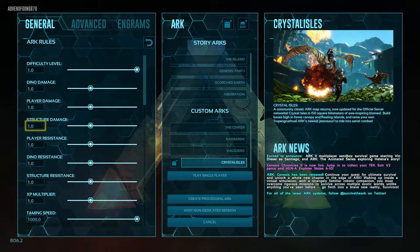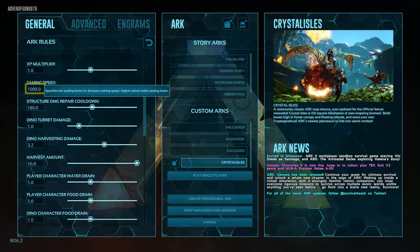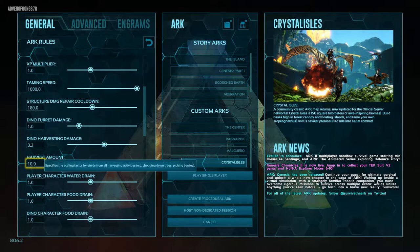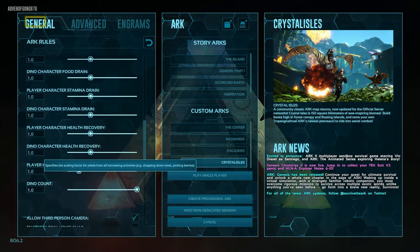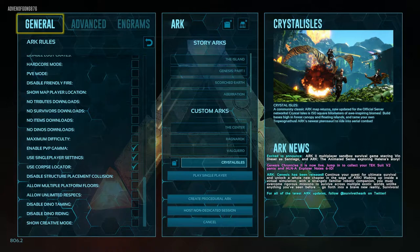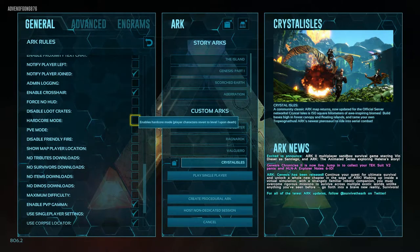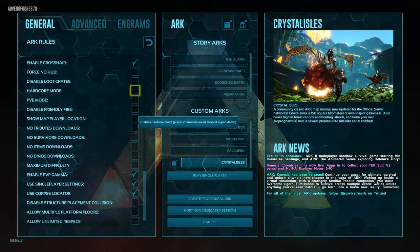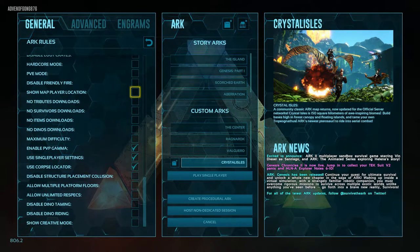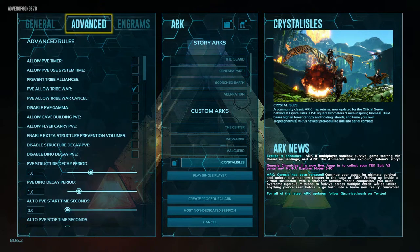You can set these according to what you want. My preference is having the difficulty at one, which means the dinos tend to be maxed out. Adjust the taming speed so tames will be instantaneous, and adjust the harvest amount slightly so we can get through really quickly. I also enabled Maximum Difficulty right here, which should make it even more difficult than just level one.